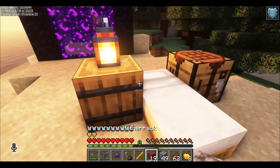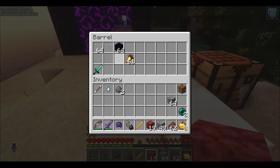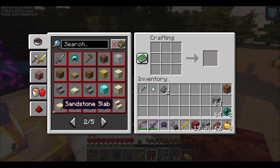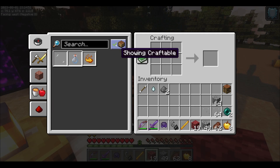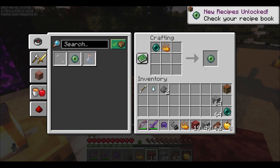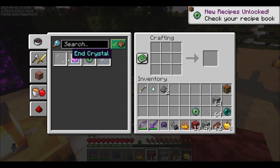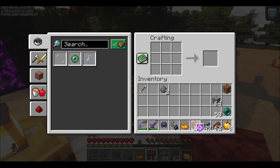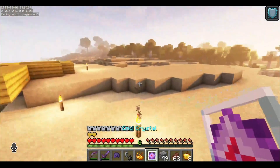The other ingredients we need to make the end crystal are an ender pearl and some glass. We need to turn the ender pearl into an eye of ender by combining blaze powder with the ender pearl, then adding that together with the ghast tear and the glass — and we get an end crystal.